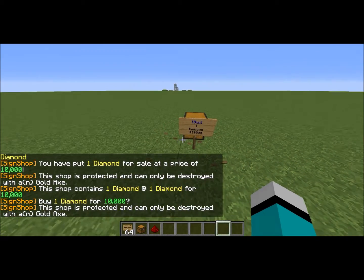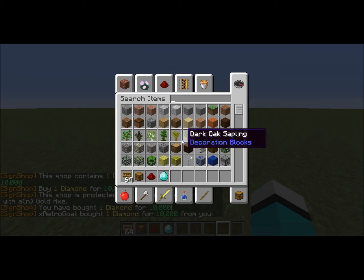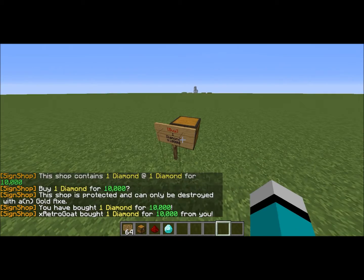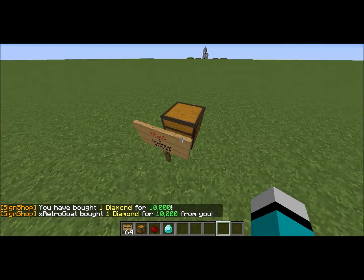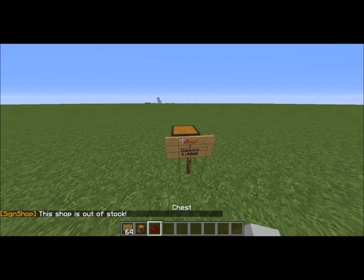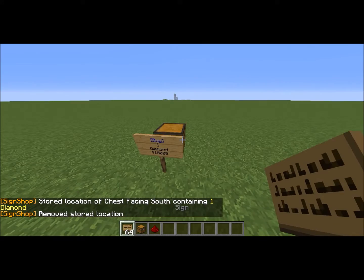If I punch the sign it says buy one diamond for $10,000. If I right-click — boom — I got one diamond. But it shows up red now because there are no more diamonds in the chest since I just bought it. If I put it back in the chest and hit it again, it starts working again.